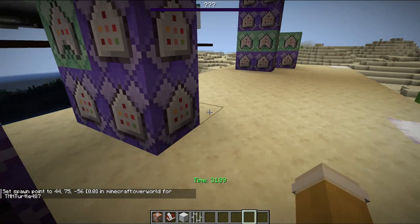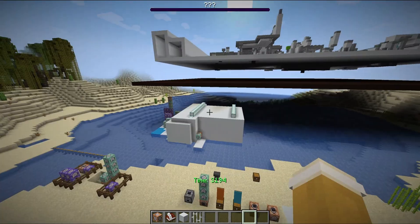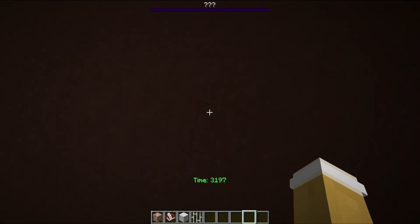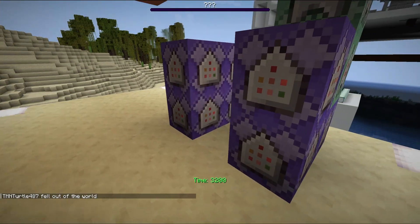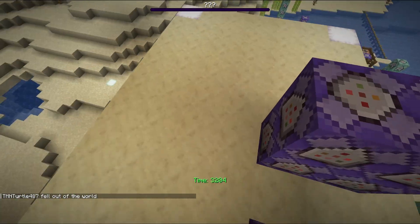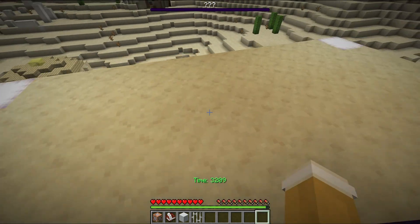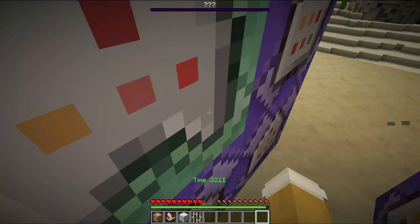So if I set my spawn over here, I can actually test out this respawn timer. As you see, if I kill myself with this black terracotta — don't ask why — I am now in spectator. I can't do anything. About 7 seconds or something like that, and then I am back into adventure mode. Or survival, your choice.